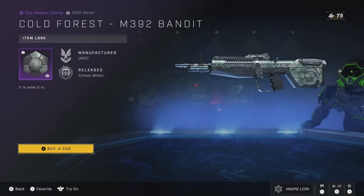Moving over to the shop, this week's daily is the Cold Forest Coating for the Bandit Rifle for 300 credits. Personally, I don't think one coating is worth 300. It is kind of nice, but there are a few that are quite similar to it now.